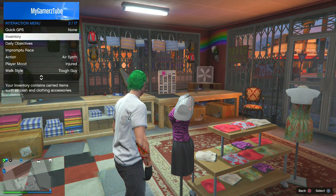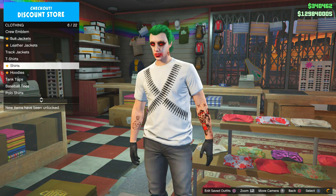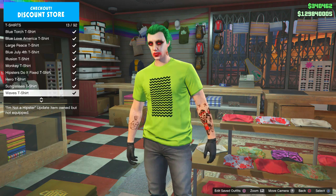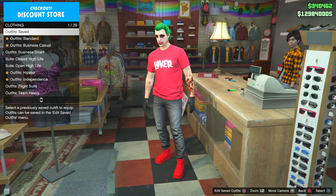Now it's time to change your t-shirt color. Remove the helmet, then go to Tops and select the color t-shirt you want to change — any color, same bullets on it. Choose red, blue, green, whatever you want. Press X.